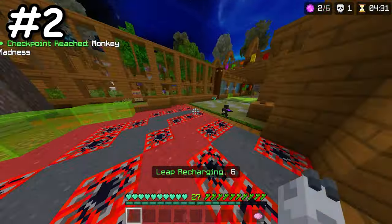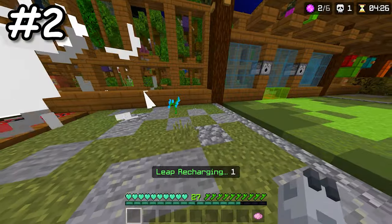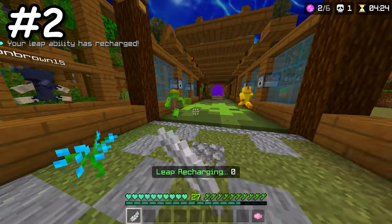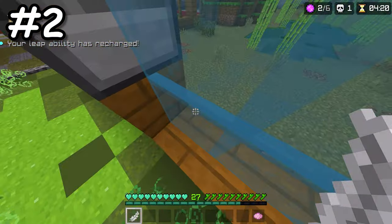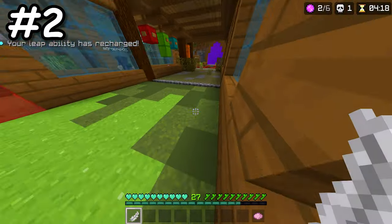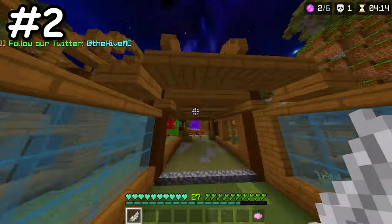The deathrun poison trap can be really annoying as it will basically kill you immediately, but there is an easy way to avoid this trap — on some maps you can use the glass blocks around the edge to get past. Definitely make sure to use this trick next time you play deathrun.